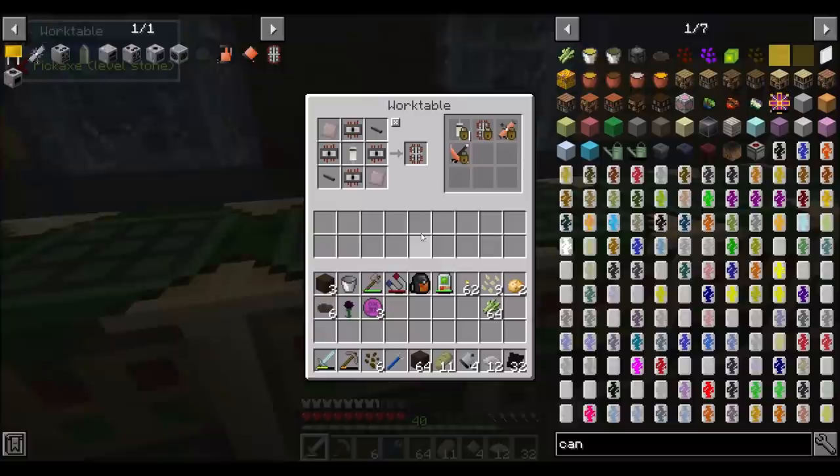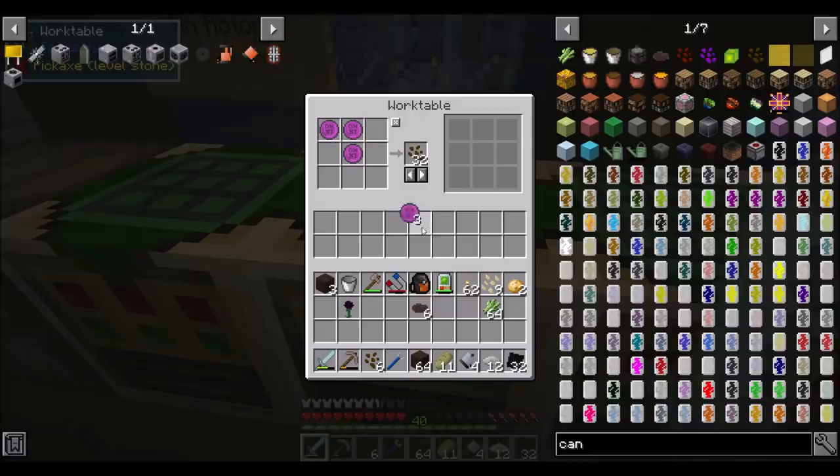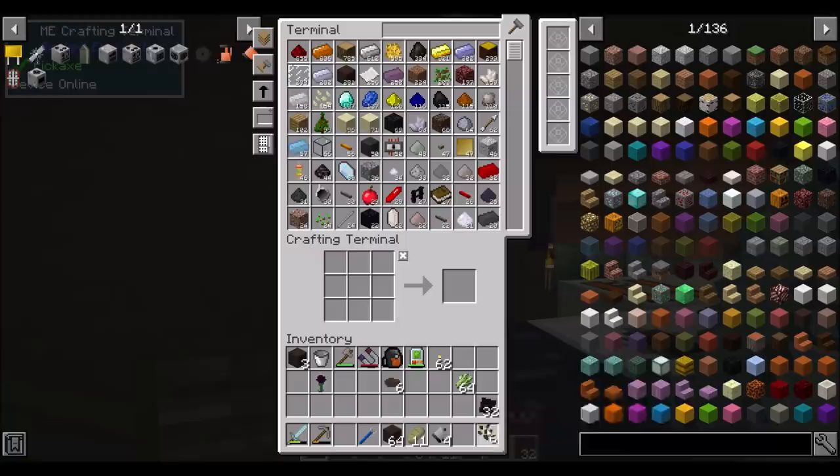I just mentioned it to the mod pack maker. If I did this — look at that! That is cool. That is super cool — I like that, that is spiffy. Good to know for sure. But hey, guess who has canola seeds now? So we need to grow these.